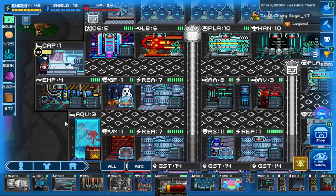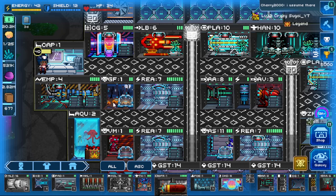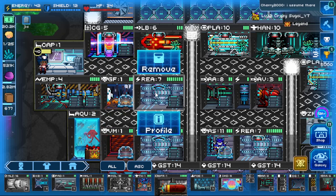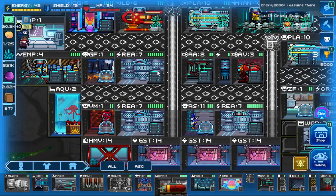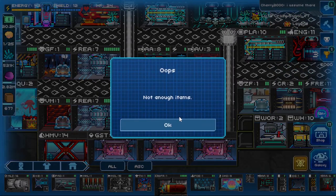My EMP cannon is a whopping 5 HP room, but because of positioning we could only muster a single armor block touching it - ideally you want two to three armor blocks on your EMP cannon. My ghost factory droid room has four armor blocks, which is the ideal number for a two HP room. This reactor here is in contact with six armor blocks total, which is optimal for my particular layout.